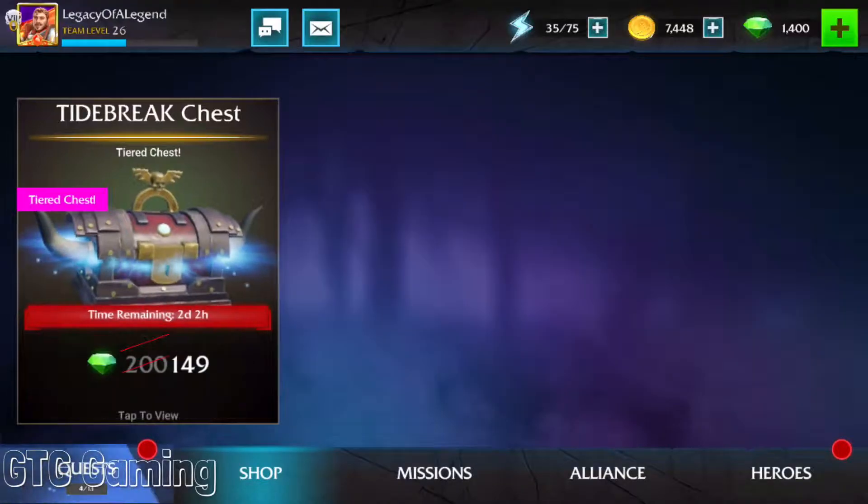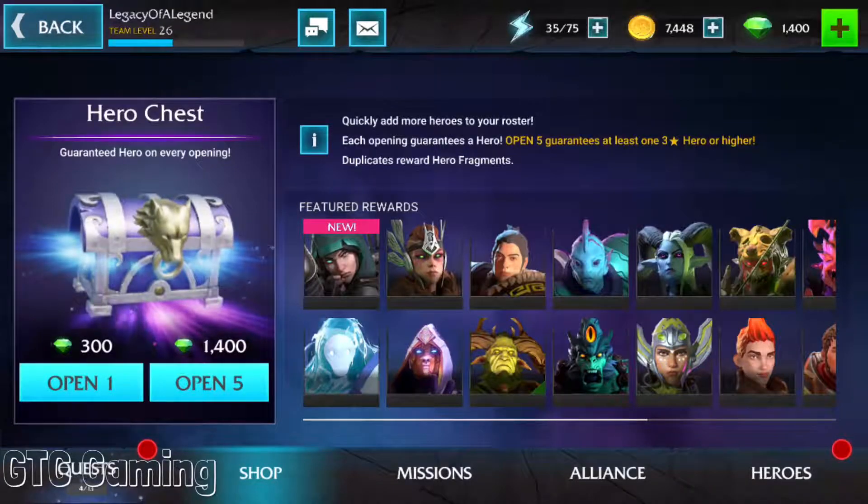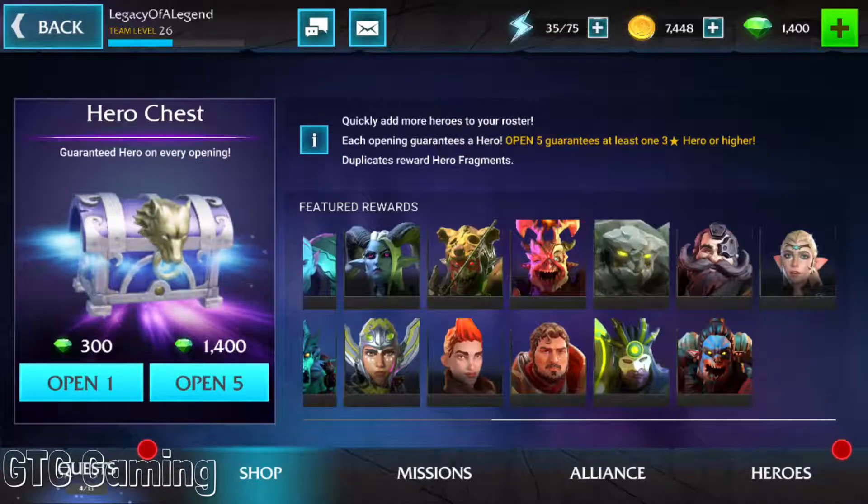And now the hero chest — the best chest in my opinion, and where you should save and spend your gems. Each opening is guaranteed a hero or fragments of a hero you already have. And if you save up to open 5, you are guaranteed at minimum a 3-star hero. It took me 2.5 to 3 days just to save up 1,400 gems as a free-to-play player, so it doesn't take that long to grind the gems needed.